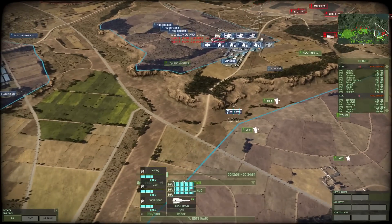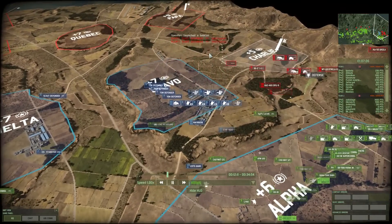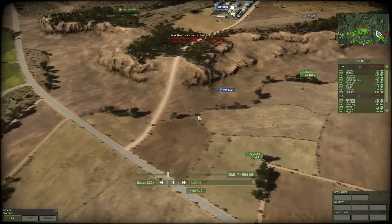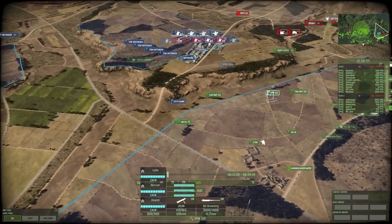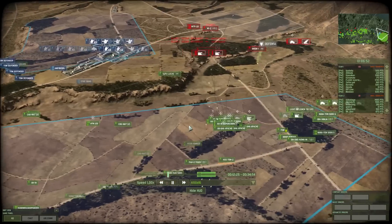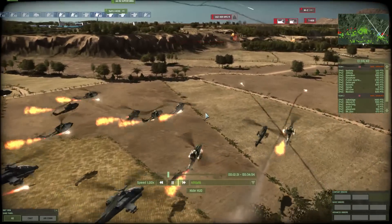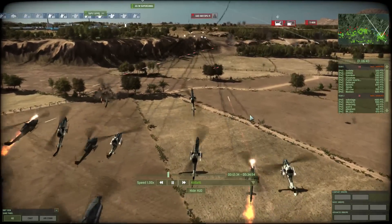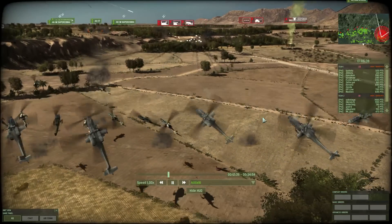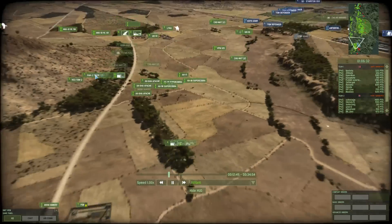I brought some EOTS Hawks and they got a kill, though they were a bit too far out. I kept moving them further, expecting the enemy to counter my anti-air — which never actually happened. The enemy player really liked his choppers, and one well-placed artillery round could have killed many of them.